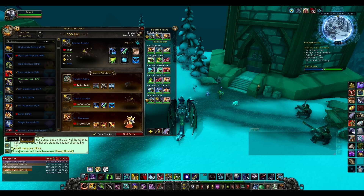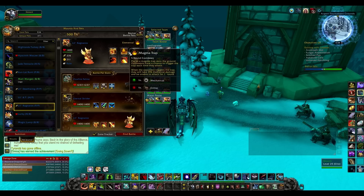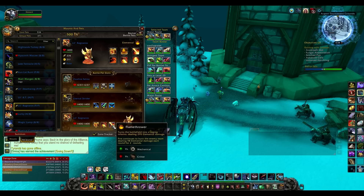We're also using Little Ragnaros — what are we using Little Ragnaros for? We are using him for the mechanical type. I should have realized that because it was the last on the list. So yeah, we're using Little Ragnaros for the mechanical type.